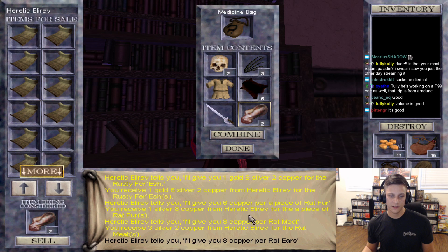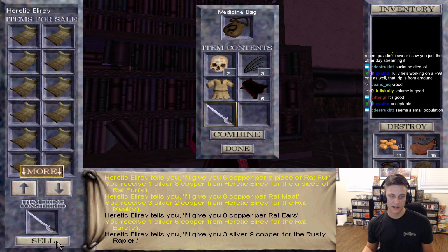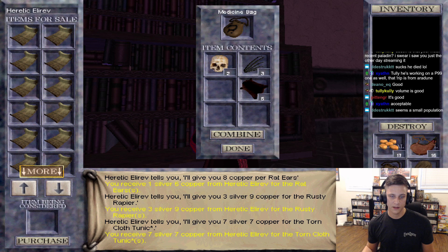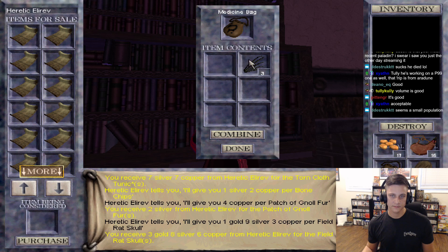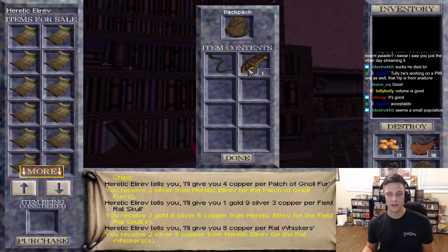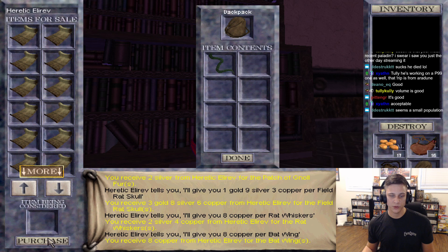Every now and then the merchant's text comes as black text instead of gold text - got to bug report that. I think if I'm selling something from a bag I get the black text, and if I'm selling something directly I get gold text. That could just be a product of using the stone UI - I imagine there's not a lot of developer interest in servicing a UI that like two people in the world use.